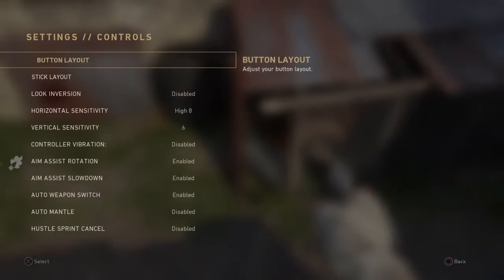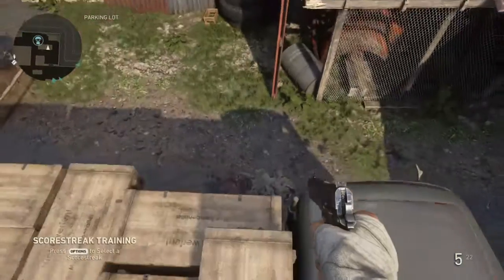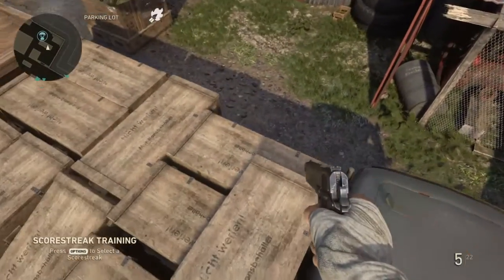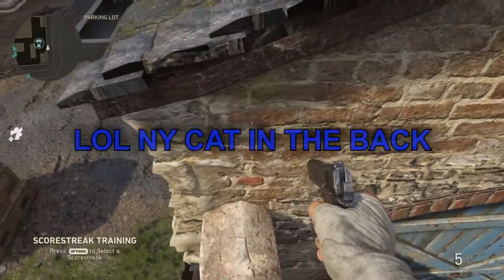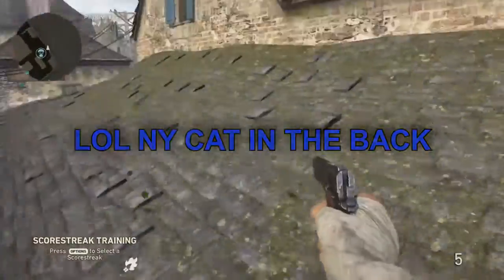My favorite sensitivity for this is 6/6, and then just do many crouch jumps like this — crouch and then jump right after. It works very well. Hopefully you enjoy this video and it helped you out a little bit.